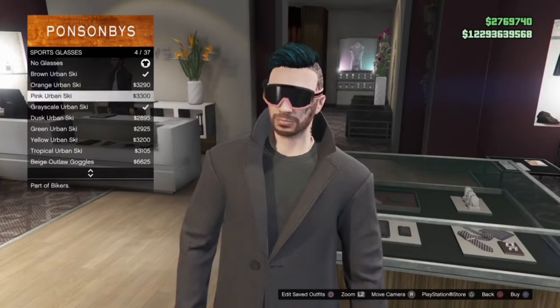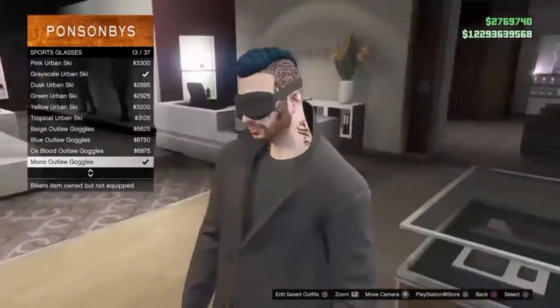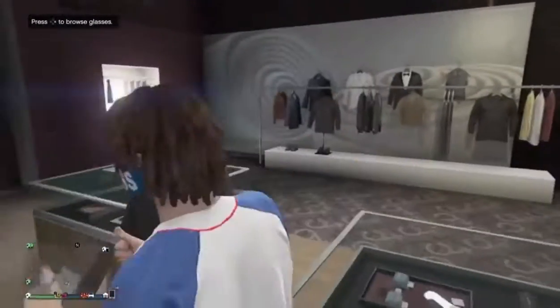Then head over to glasses and go to sports glasses. Scroll down to the Mono Outlaw goggles and equip them.